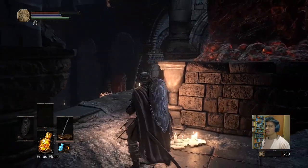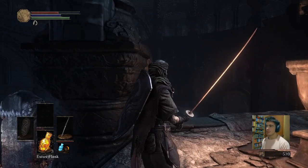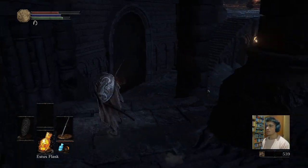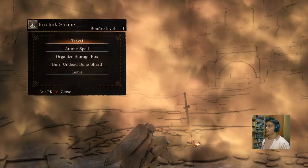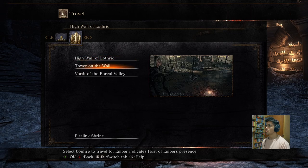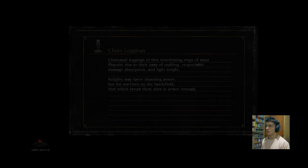Also, it appears some weird NPC whose name is Leonard, and he gave me a cracked red eye orb, which is to invade another world and maybe to get some embers. Now what we are going to do is travel up to this place to see what is ahead.